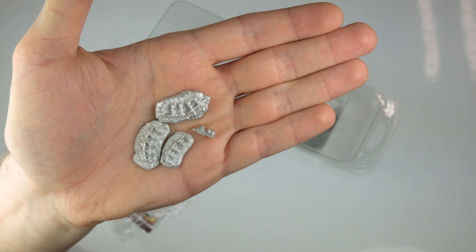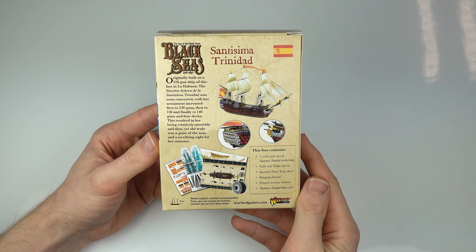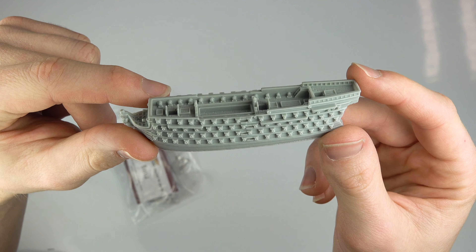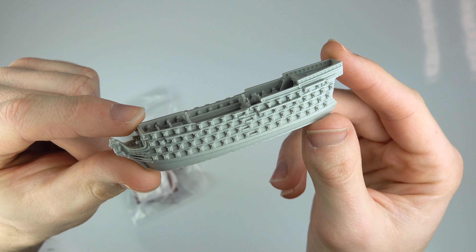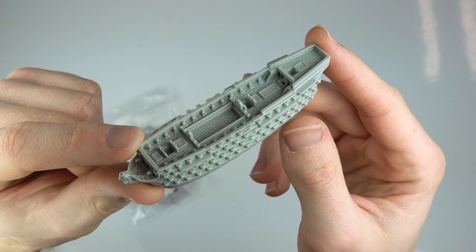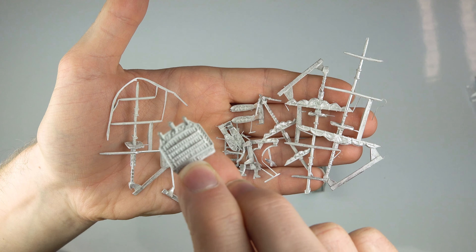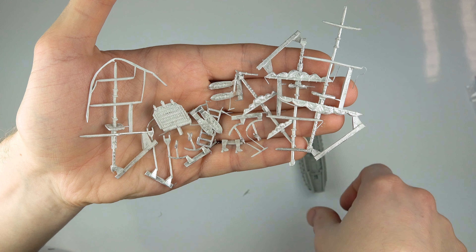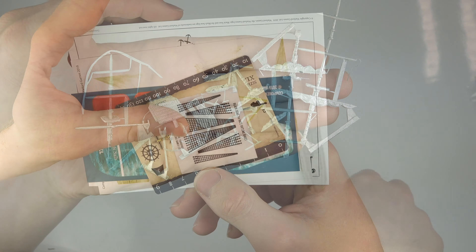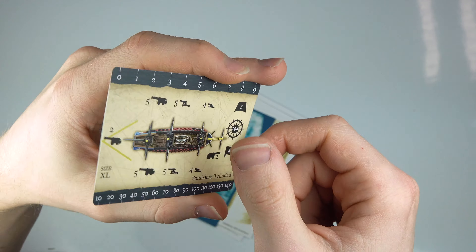Finally, we have the Spanish first-rate vessel, the Santísimo Trinidad. This is a model of the heavily armed but slow-moving vessel which sported four decks full of 140 guns in total. The kit itself is cast in resin and metal, with a metal nameplate that may be added to the stern. The set also comes with sail and wake sheets, flag sheet, rigging thread, ratlines and the all-important ship card with the stats for the game.